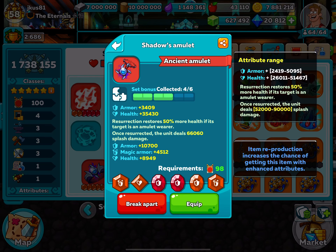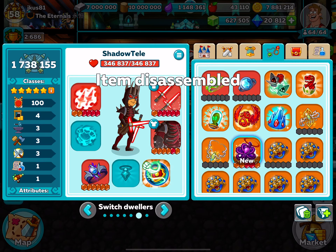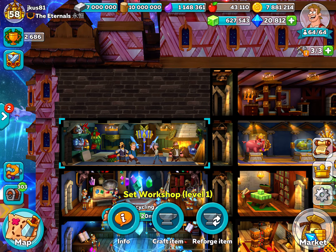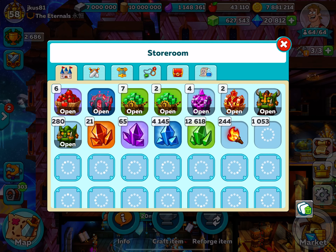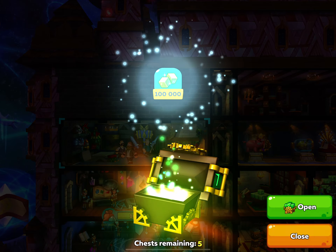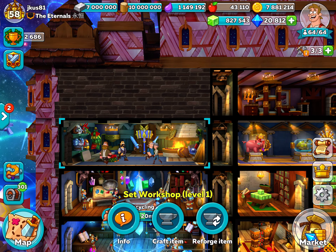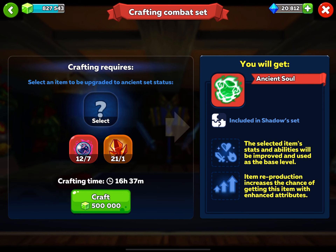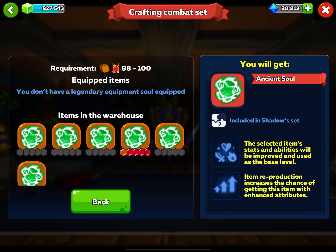So break apart — and I'm going to do these at the same time. The amulet was 35,000, and I do think I need a little bit more mithril. I don't know if this is enough but we'll see in a minute. Here is the crafting of the soul again — this is the armor soul.